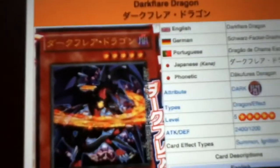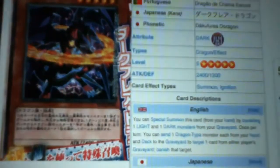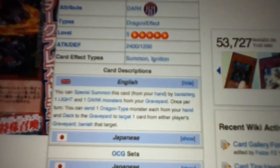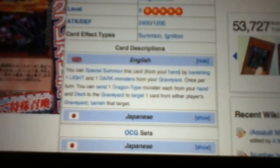That leads me into the second card in Ultra Rare — a Level 5 Dark Attribute Dragon named Dark Flare Dragon. He has the same attack as Red Eyes: 2400 Attack and 1200 Defense. His effect is: you can Special Summon this card from your hand by banishing one Light and one Dark Monster from your graveyard. Once per turn, you can send one Dragon-type monster each from your hand and deck to the graveyard to target one card from either player's graveyard and banish that target.